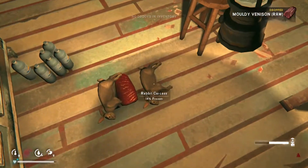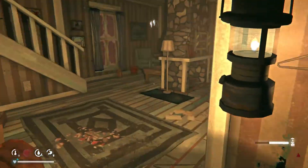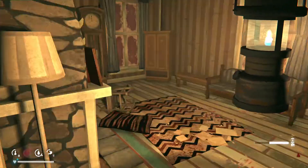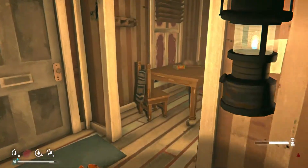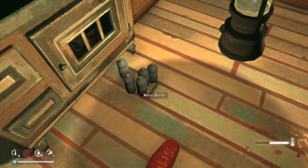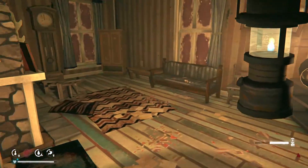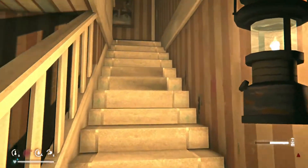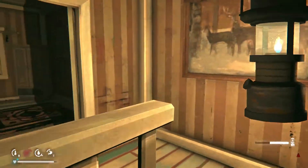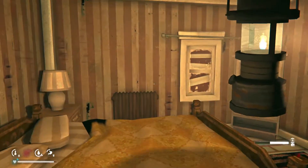We're going to want to harvest these before we go to bed. I'll deal with the rest — I should grab some more water. I don't know if I have enough on me, but if I take another bottle it should be fine for the night. We are going to need to eat something before bed; we've got some cattails and probably some other snack food items.